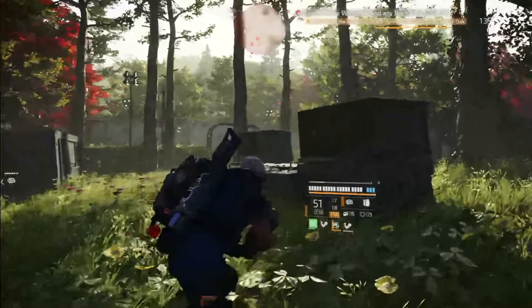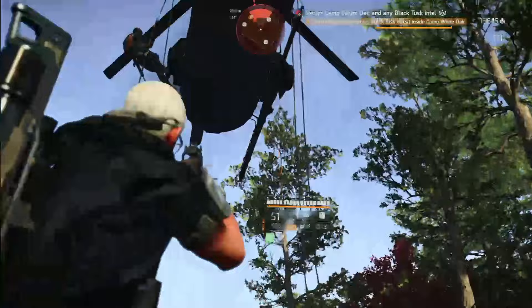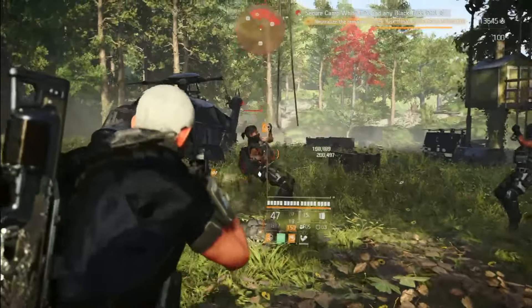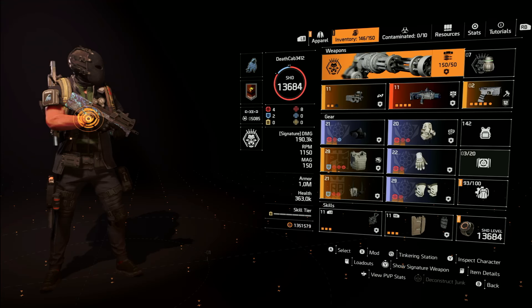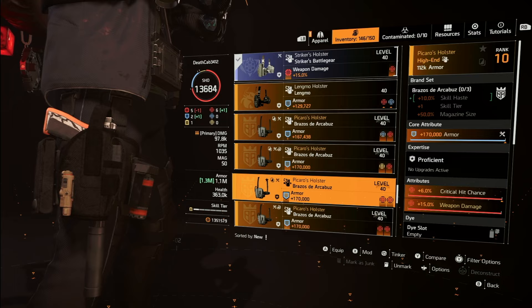Very fun build, basically good to go with any content. Now this SMG doesn't have the longest range. Will it work for legendary? It's got all the right elements — just make sure you have the play style to go with it, which is going to be aggressive. And if you didn't want to run the Memento for legendary for any reason, then just go ahead and put on the Striker backpack. Then what I would do from there is run the Procaro's holster so I can get that little bit of extra armor.